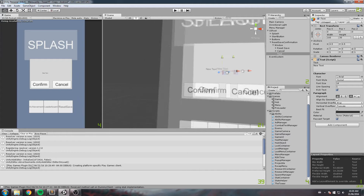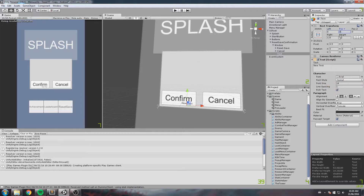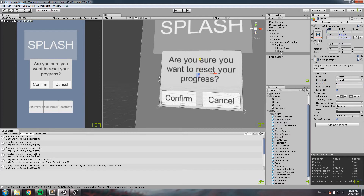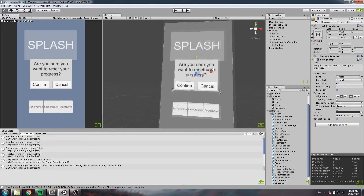We also need some text up here to let the user know what's going on. I'll center the text, stretch it on the horizontal axis, put everything on zero, set the height to about 200, and we're going to say something like 'Are you sure you want to reset your progress?' You need to make this a little bit bigger, but you get the idea — we want something telling the player what's going on. I'll just call this 'reset text'.